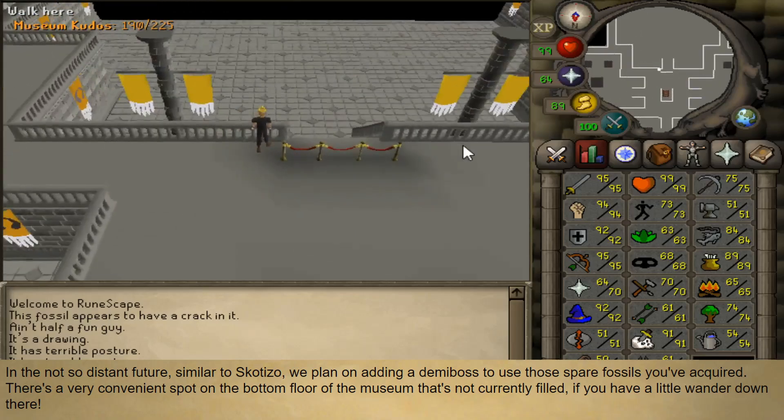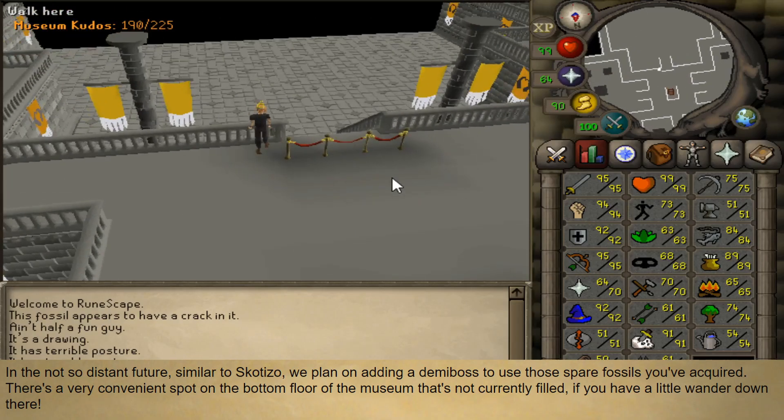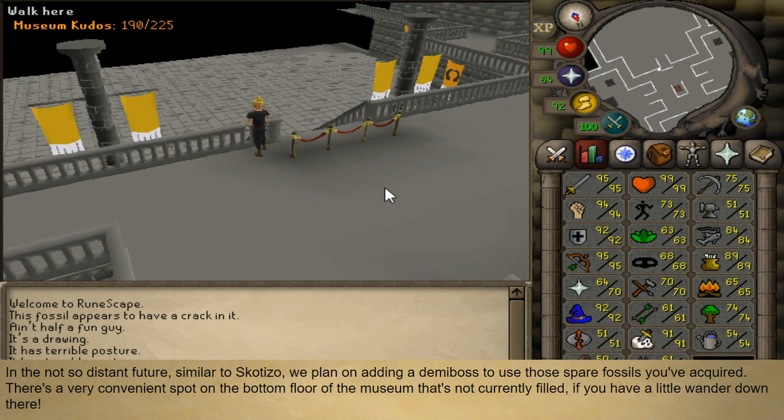I'm encouraging you: if you do have some fossils in your bank, or wherever you might have them, just go out and build these display cases. They're easy XP and easy kudos too.